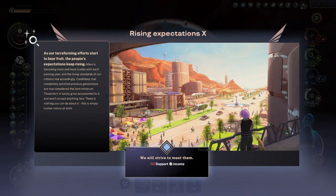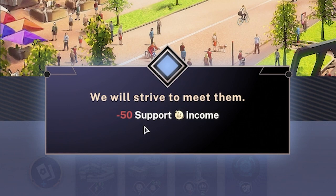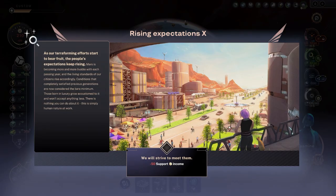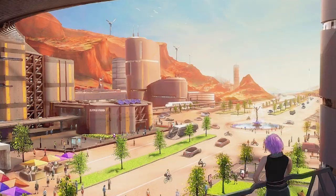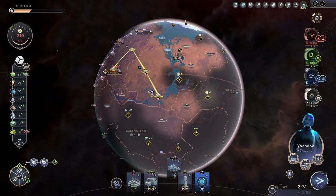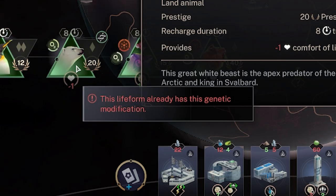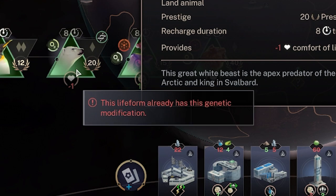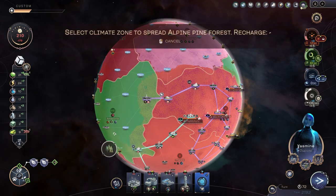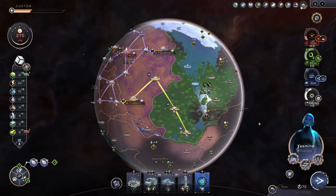Basically why I'm losing those support points all the time: the further you go on, the more people's expectations rise. We're losing another fifty support income per turn because people want the place to look like an engineering utopia. There is nothing you can do about it - this is simply human nature at work. We can get an alpine forest down though - what if we cover Arabia in an alpine forest? Look at that, it's green! Oh we've made something green!